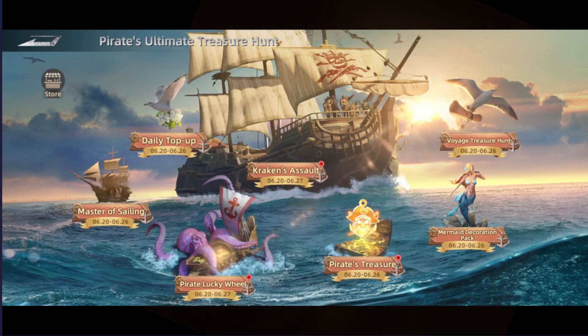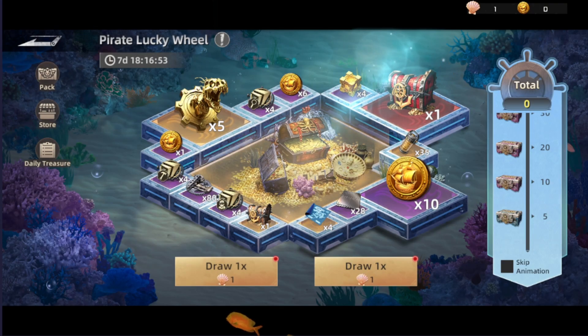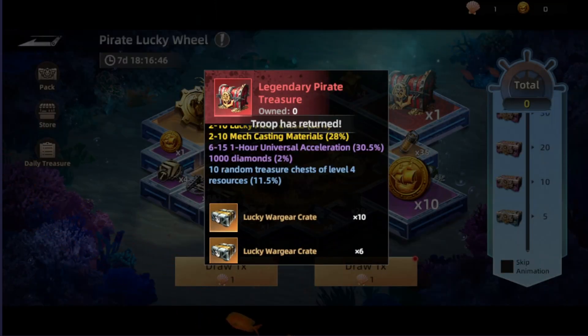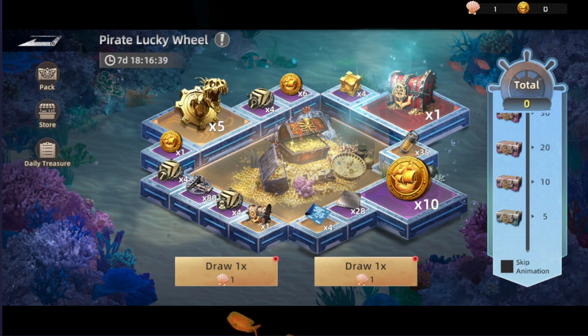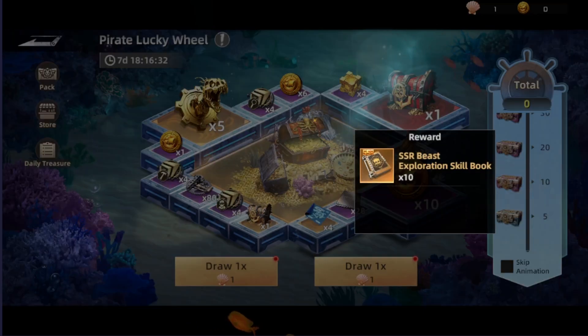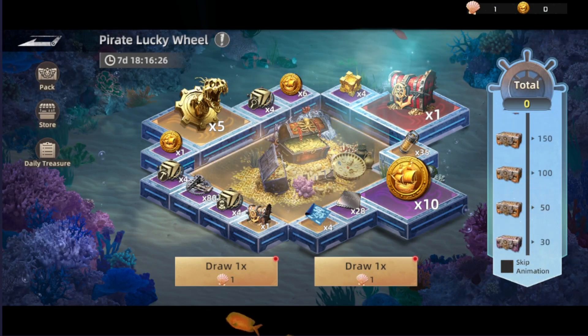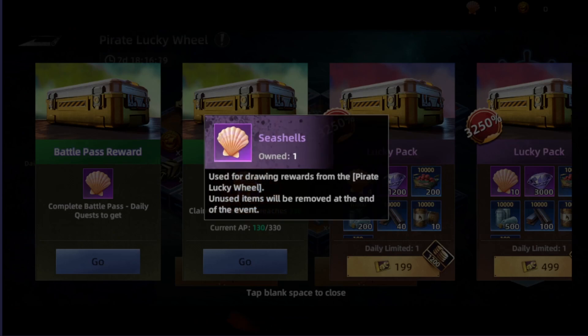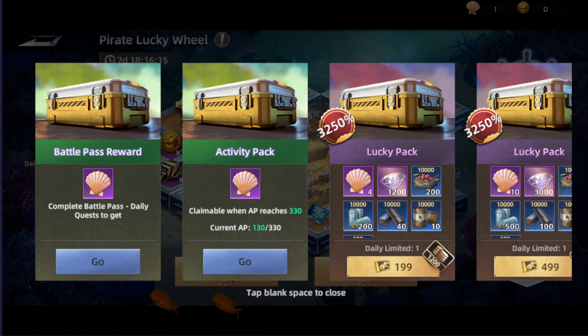For the next tab, going to be the Pirate Lucky Wheel. This is the draw event where you have a chance to get a box with a lot of good rewards, including 10 lucky war gear crates where you have a chance to get a legendary gear. For the amount of draws you will also be getting some extra rewards. For the first five draws you're going to get a thousand, and after 10 draws you're going to get 10 of the SSR beast exploration skill. The higher the draws, the better the reward. There is also a pack where you will be getting three attempts for the seashells for this event by reaching specific activity numbers, and also the daily quest for the battle pass.